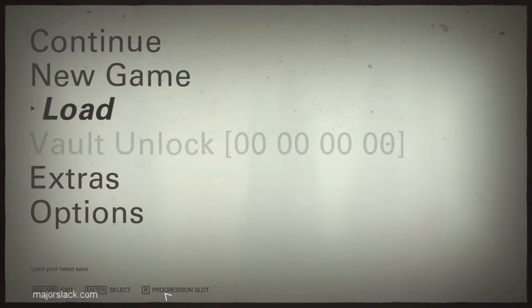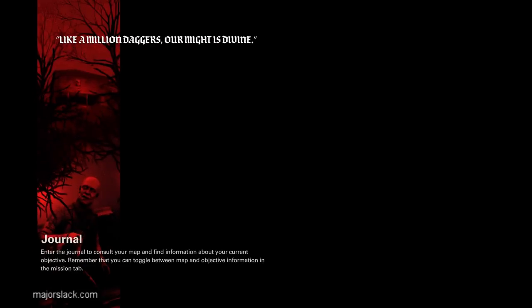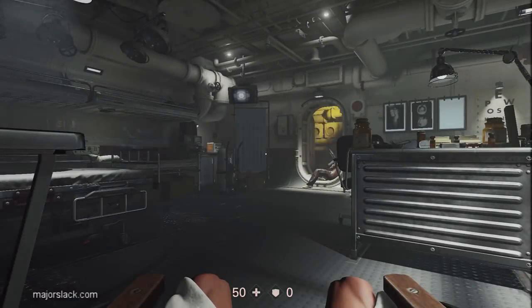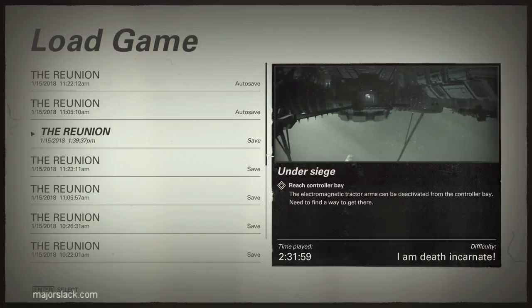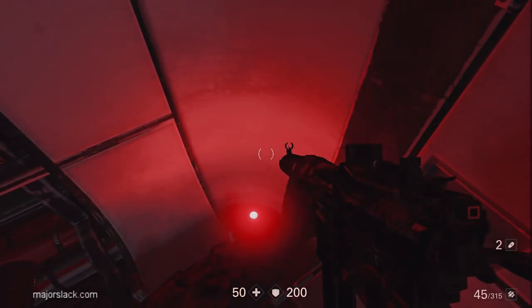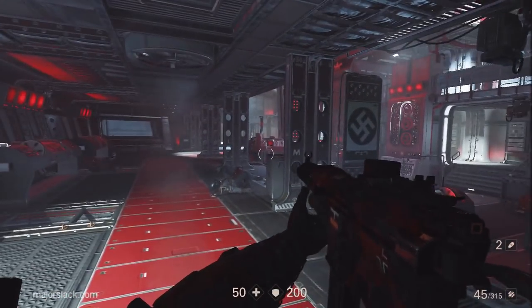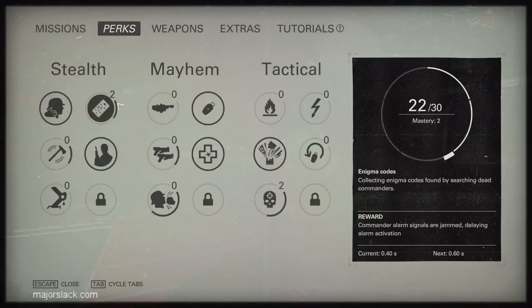Let's go into this slot here and load up a save — right at the very beginning. All these saves are in the same progression slot, so any save I load up in this progression slot will have the same progression. Let's load up a later one in the same mission. And we're much deeper in the game — well, deeper in the same mission — and I have the same perk progression. That's the way it works.